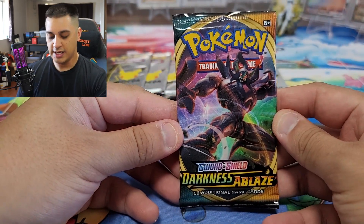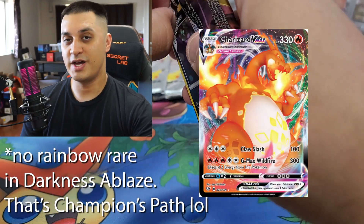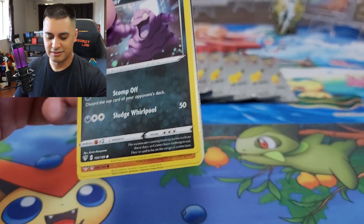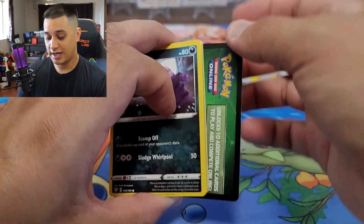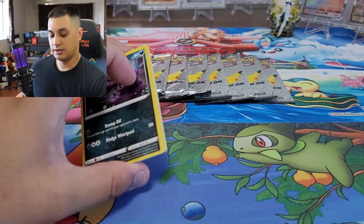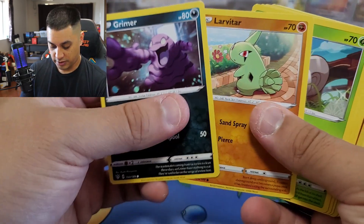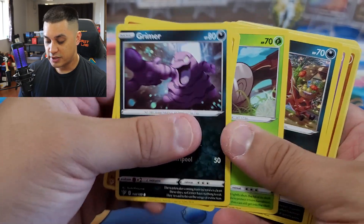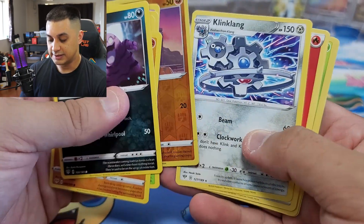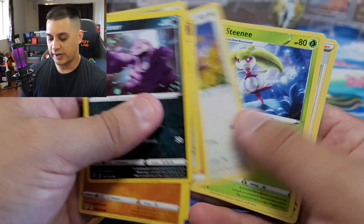Next up we have some Darkness Ablaze — chasing the rainbow Charizard VMAX, that would be sick. I think that's the chase card. We got a green code card — dead giveaway. All right, going right through it: Grimer, Larvitar, Shelmet, Nickit, Gothitelle, a reverse Diglett, and a Klinklang. Fire energy — nice.